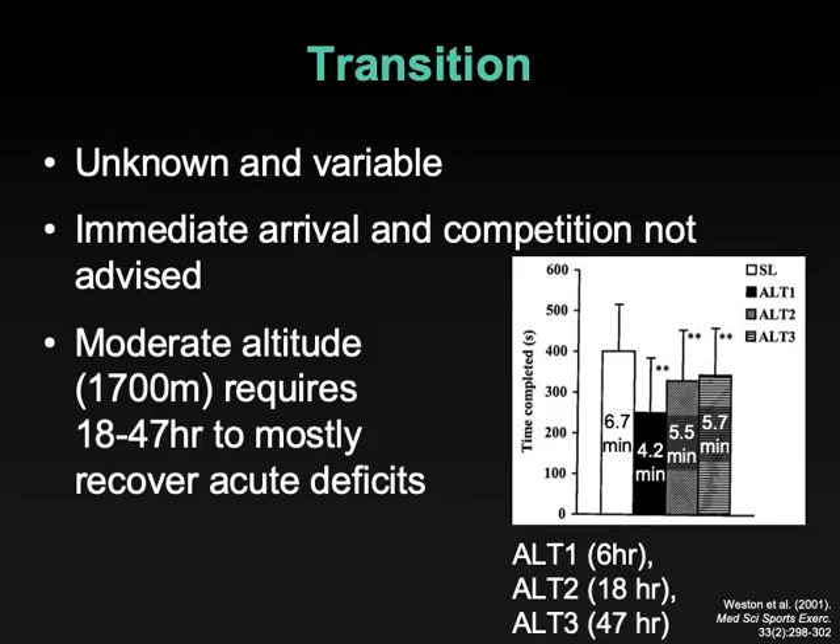One of the only studies that has really looked at the transition to altitude wasn't at 2,500 meters — it's a modest decrease from 2,500 meters. Over two days, moving to that altitude and evaluating performance at 6, 18, and 47 hours later via a time trial, we see this initial large drop in performance that gradually recovers. It's not even fully recovered at two days, not fully recovered at 47 hours. We're not sure exactly how long it will take to completely normalize, or if it does normalize on acute time frames like this.